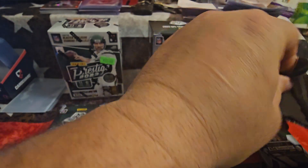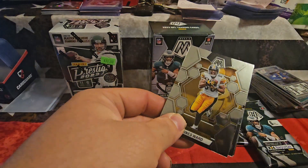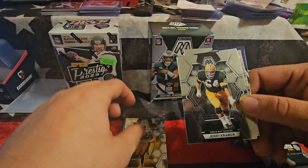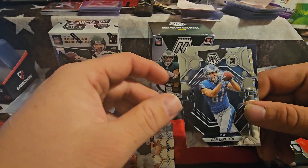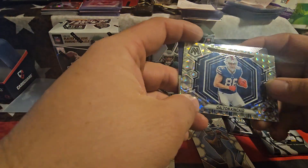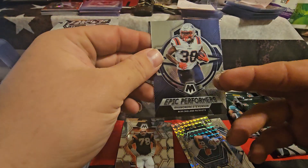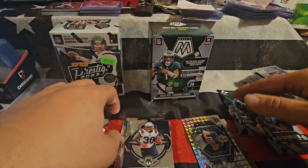Alright, so right off the bat we have a Heinz Ward, Packer Jerry Kramer, Anthony Munoz. We have a rookie of Sam LaPorta, Detroit Lions. We have what looks like a silver checkered-looking card — NFL debut of Dalton Kincaid. And we have an epic performers card of Rondo Moore.